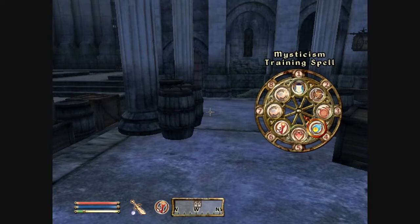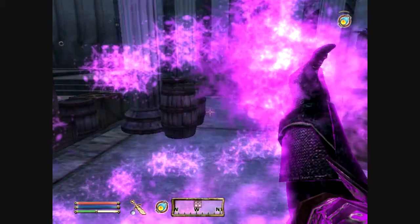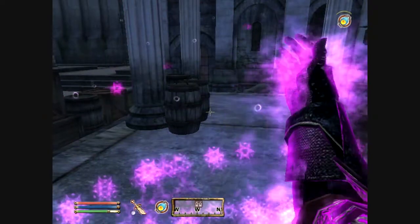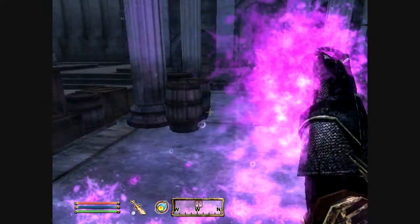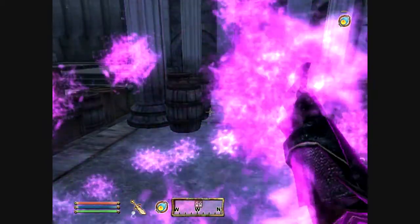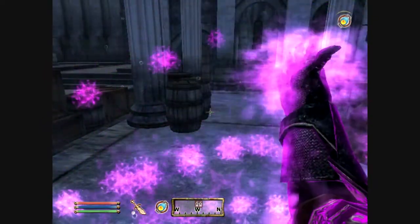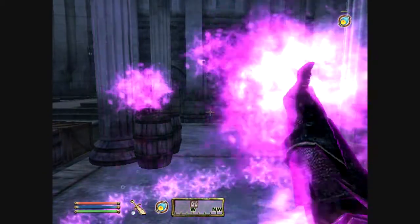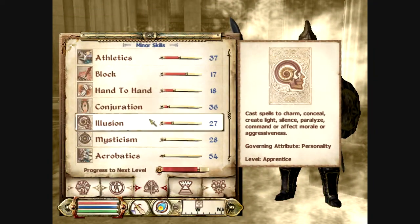I'm going to cast this training spell on myself quite a lot until I gain a couple of levels. As you can see, my magicka bar isn't draining at all - that's the whole purpose of these training spells, so that you can keep casting indefinitely without using up lots of magicka. I'm going to go one more level in mysticism - there we go, I gained three mysticism levels. Illusion next.